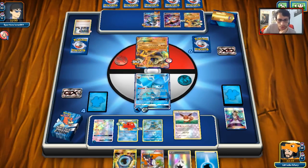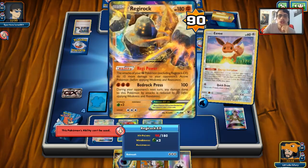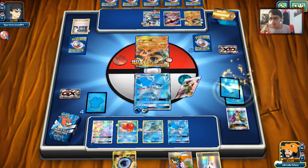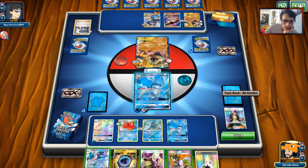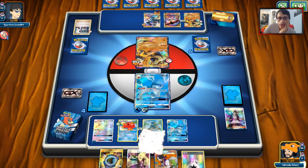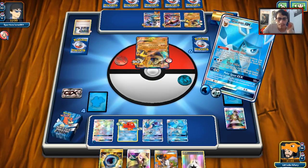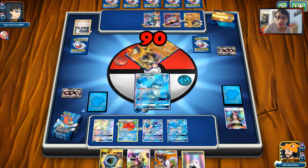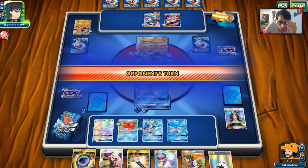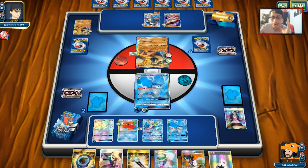My opponent puts Lucario down — that's fine, I can put down Eevee. They bench a Buzzwole too, which we can also attack. We use Abyssal Hand again to draw, getting the Ninja. We hit the Buzzwole for 30 via Frost Bullet and go for the GX attack, taking two prizes. Our board state is insanely good: Octillery, two Greninjas, Aqua Patch and DCE in hand. This is a very strong position.